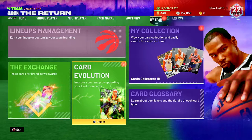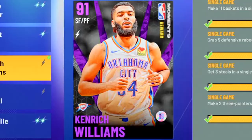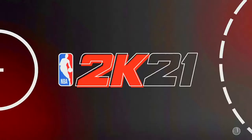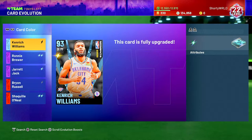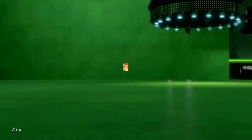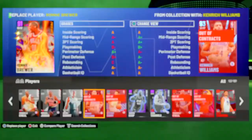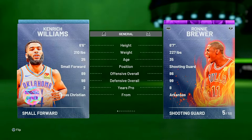A player we upgraded from a free locker code — Kenrich Williams — is pretty much a solid 3-and-D player. Let's evolve him real quick; evolving him doesn't even take that long, it's like two triple threat games. We upgraded Kenrich Williams from amethyst to a diamond player. When you compare him, he's like a Ronnie Brewer but with better Hall of Fame defensive badges once upgraded to diamond. The only problem is his position — Kenrich Williams can play small forward or power forward, but a better fit would have been shooting guard. He's 6'6, so that's why I don't love that he can play the power forward position.